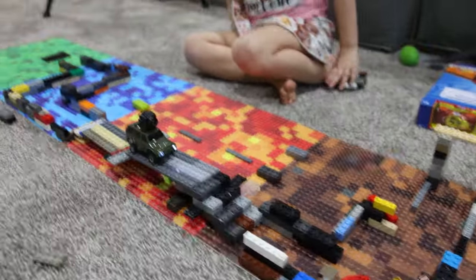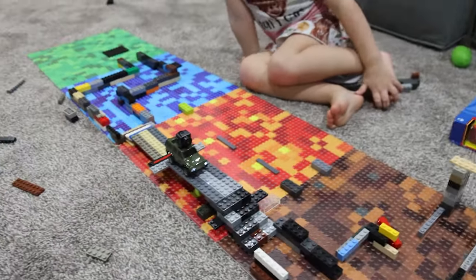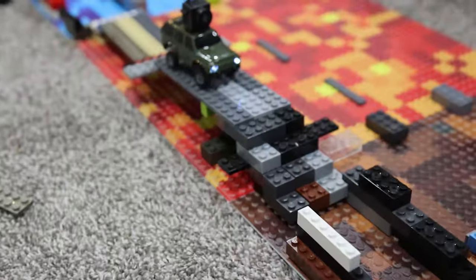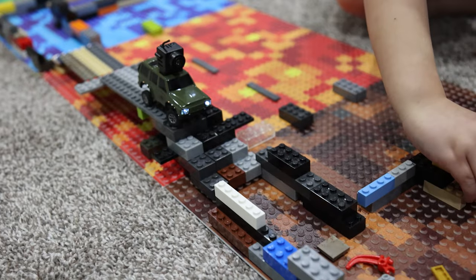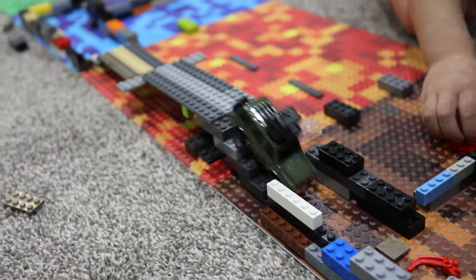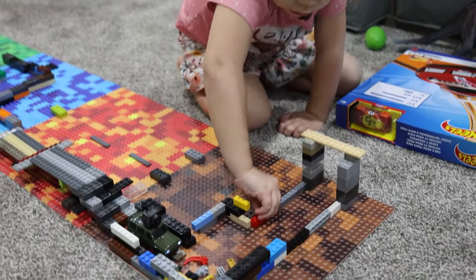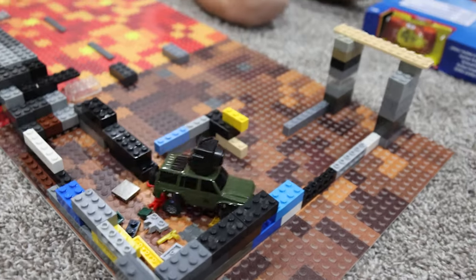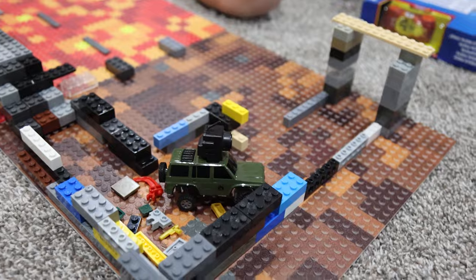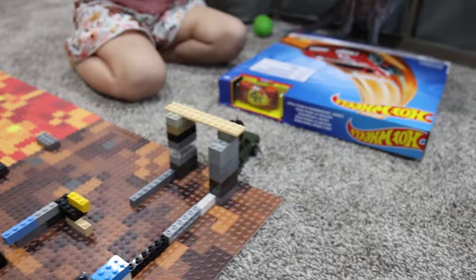We're now on the second level of the bridge. Alright, Lysia, let's see if you can make it. Take these steps pretty slow because they're pretty steep for him. He made the steps. I went over the lava bridge. Here he comes. We got the... what is this called? The junk yard. You got this. Hey - Eli did it! Give me five.